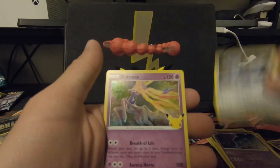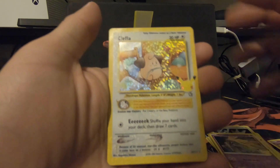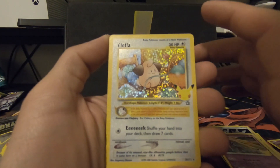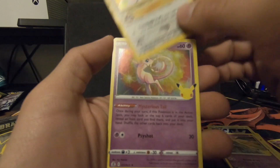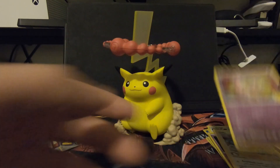Next pack — here we go. Dialga. Xerneas. Clefairy — I remember when this came out with the original Pokemon set. And Mew — really, really nice. I have a Mew, but not that good looking.